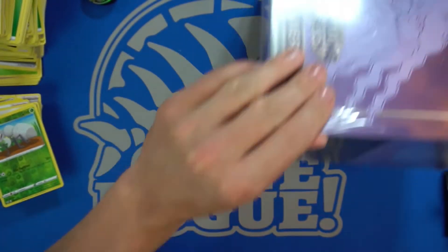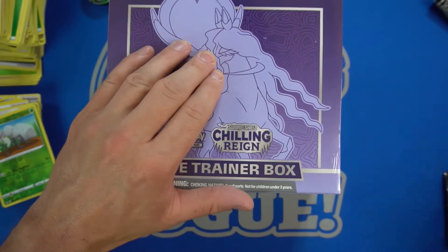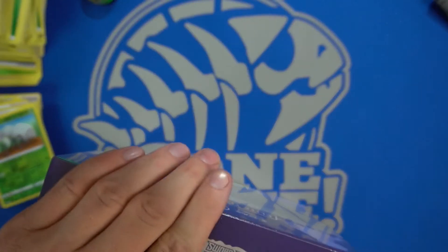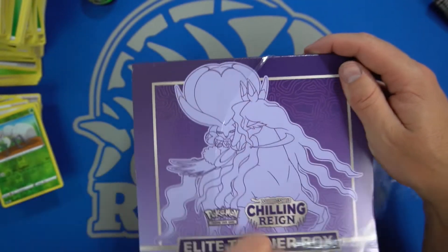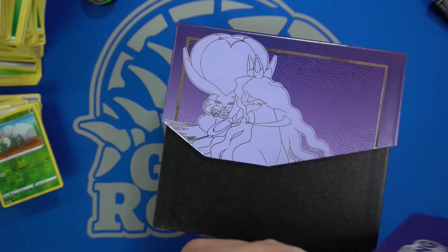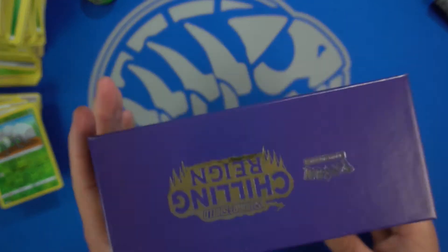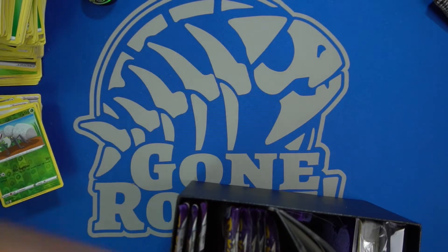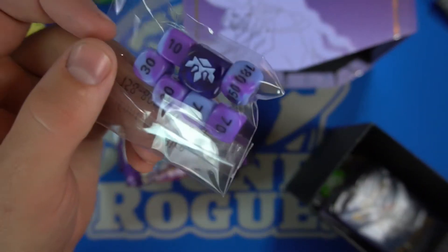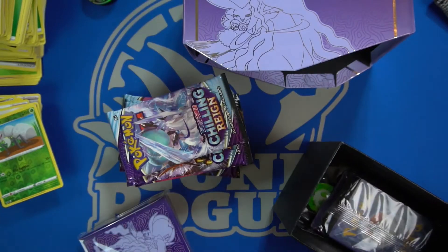On to the next product — the Chilling Reign Elite Trainer Box, being the Snow Rider. I think that one's the Snow Rider and the other one's the Ice Rider — correct me in the comments. We've already unboxed one of these yesterday. Got our little Player's Guide, throw that away. Got the back side artwork. A neat little box — I do like the purple, it really pops. Another Player's Guide, the card game rules — no one plays Pokemon, so no one cares about the rules, you just collect.